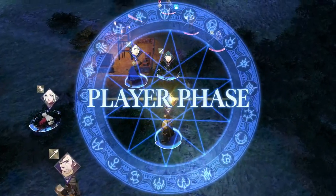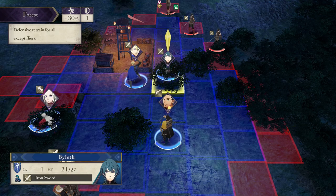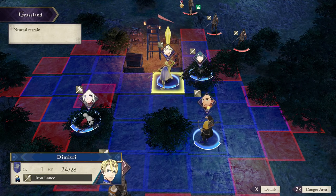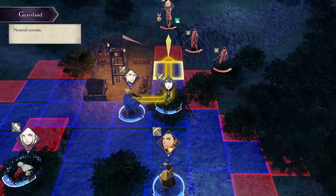Different characters have different talents for things. Some characters will develop certain skills more quickly. Dimitri is very good with spears and will learn how to use spears more quickly than otherwise. So different characters have different strengths they can build on, but the game lets you go against type if you want.